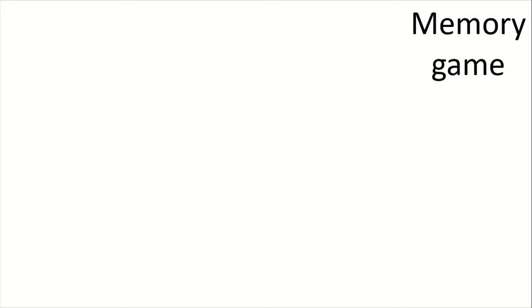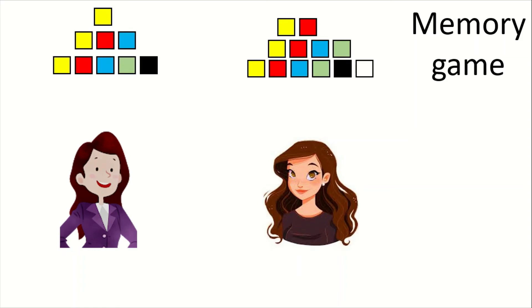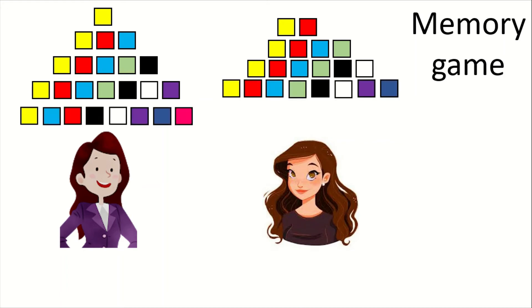The next game is called Memory Game. This also can be played by two or more players. In this game, we start by telling a color. For example, player one says 'yellow,' and then player two must repeat the previous player's color — yellow — and then add a new color. On player three's turn, they must say player one's color, player two's color, and then add a new color of their own.